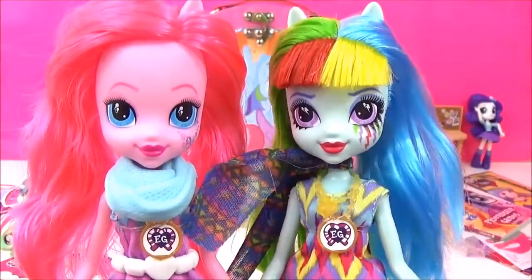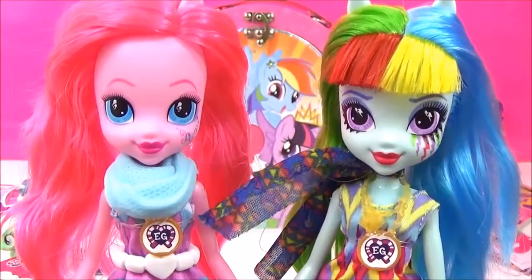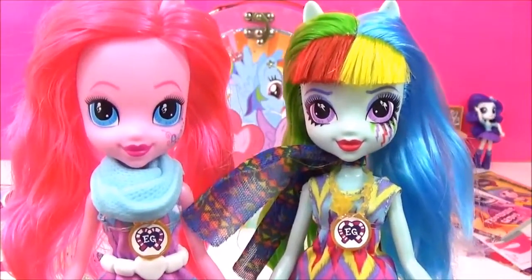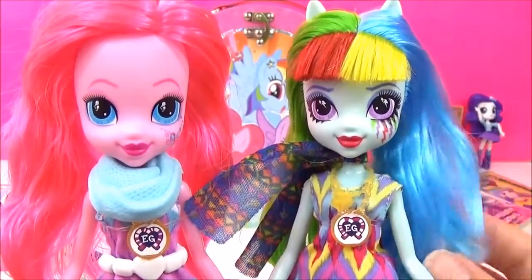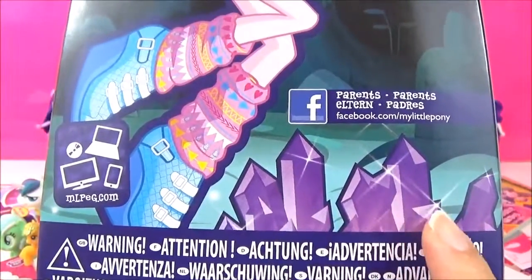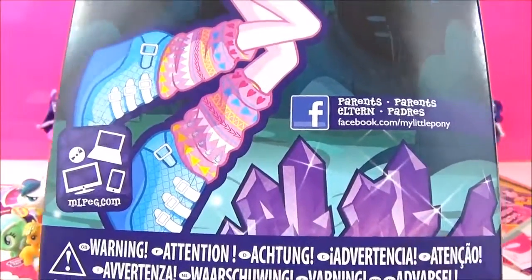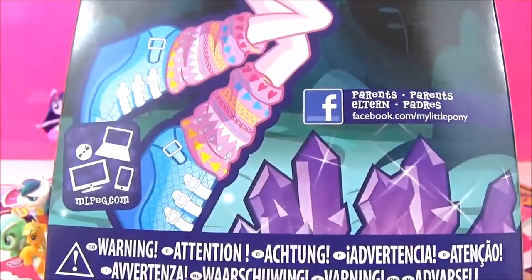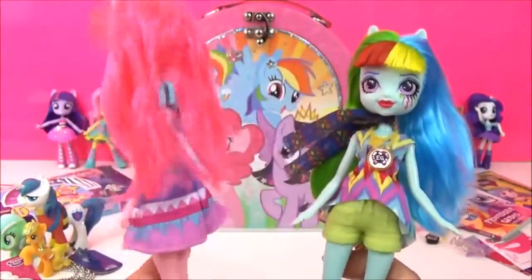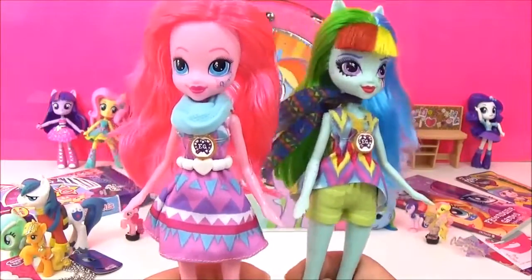So the story goes that Camp Everfree is in danger of closing down, and the main seven, including Sunset Shimmer - because they're the main seven now, according to the Equestria Girl website - they help organise a Crystal Gala fundraiser to keep the camp open! So if you look at the packaging of any of the Everfree dolls, you'll see these crystals! It looks like they might be magic crystals, so maybe they'll discover a cave filled with them! Either way, I'm super super excited for the movie! I can't wait to find out what happens!